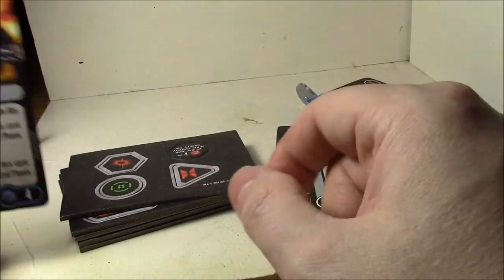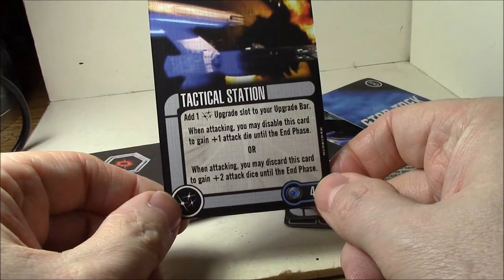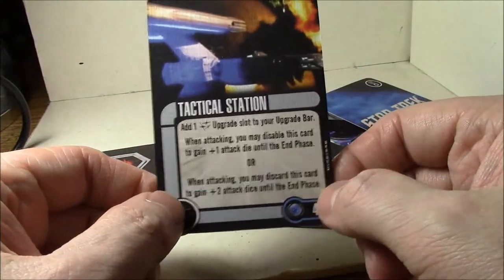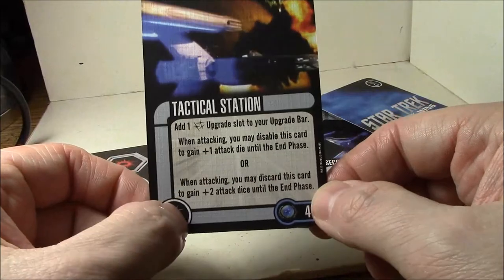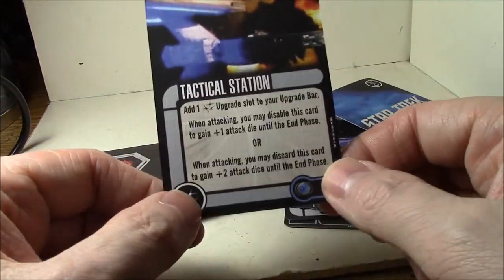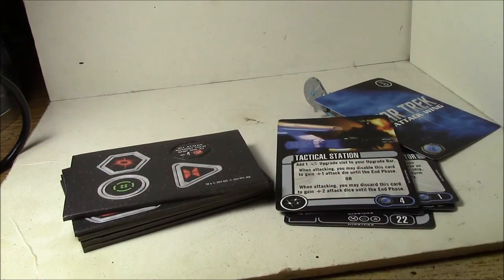The much-maligned Tactical Station has now been errated to be unique. It adds one weapon upgrade slot to your upgrade bar. When attacking, you may disable this card to gain one attack die, or discard it to gain two attack dice. Before the errata, you could stack these cards infinitely, especially with cost-reduction cards — there was no limit. They errated it so it's now unique. It probably should have been one per ship instead of plain unique, but still not a bad card at all even being unique. That's the content of the USS Stargazer — thanks for watching.